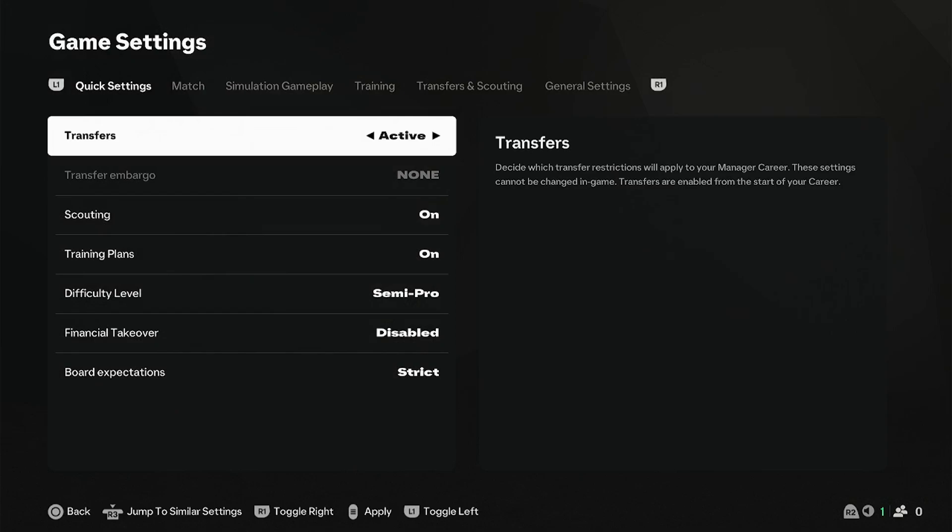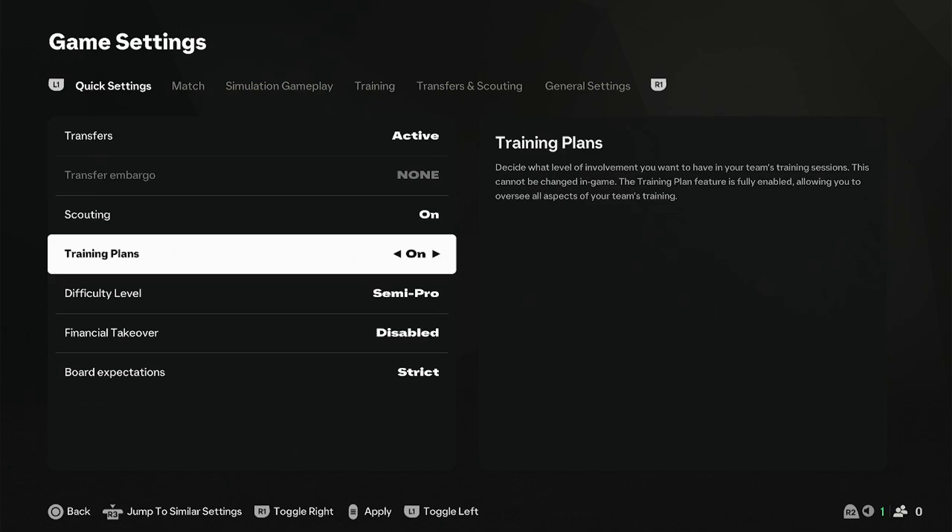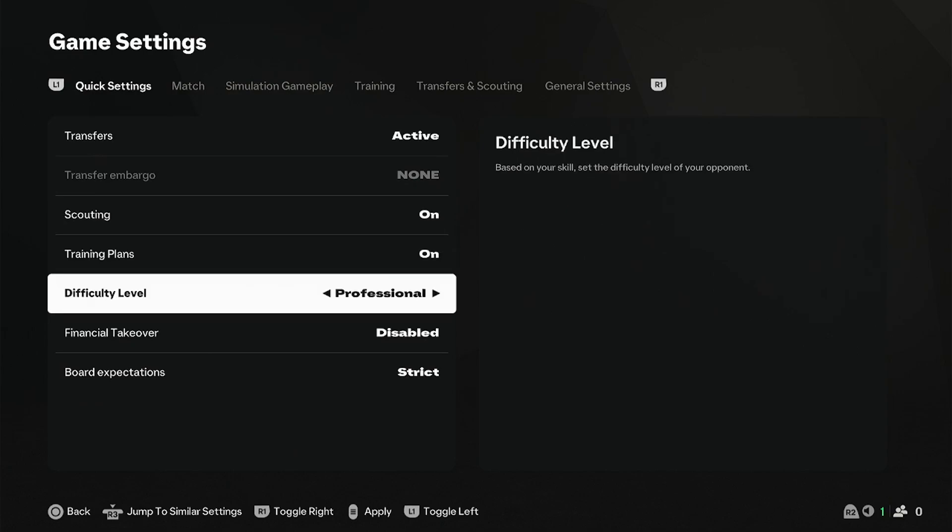When you get into the settings, make sure that transfers are on, scouting is on, and training plans is on. For difficulty, put it at something you actually play on. If you put it on beginner it won't be very fun, so I would put it at least at professional if you're a decent player, or maybe try amateur and work your way up to world class. Just for the fun of it we're going to keep it at professional.